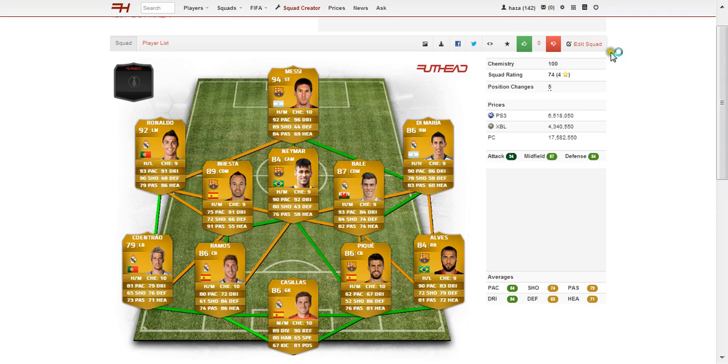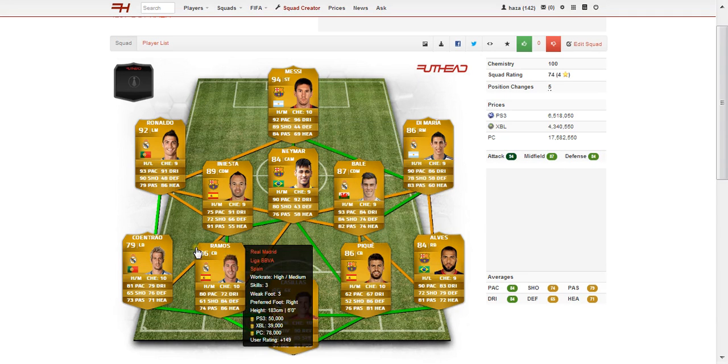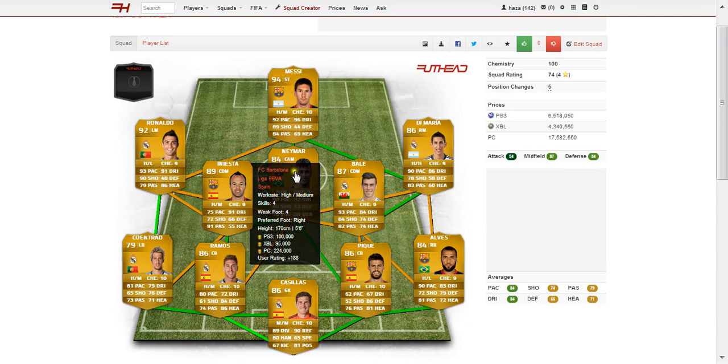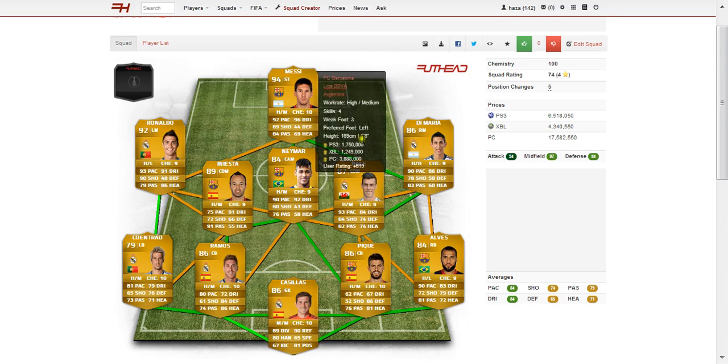Overall this team costs 6 million on PS3, 4 million on Xbox and 17 million on PC — very, very expensive. Average attack is 94, average midfield 87, and defence 84 — a very good team with full chemistry. You could change a lot in this team: move Messi back to CDM, move Neymar up and put Xavi in there — so many possibilities. Credit to EatMyRaisins for building this team. Hope you've enjoyed the video, goodbye.